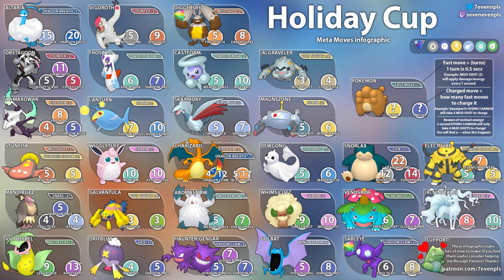Then we have Snorlax with Lick — 12 Licks to get to Body Slam, 22 for Earthquake, and 14 for Superpower. I'm thinking Body Slam and Superpower, though Earthquake is good as well. In this meta, Superpower is resisted by Flying and Ghost types, but it does super effective damage to Ice Pokemon and Normal types, so Snorlax is going to be really solid.